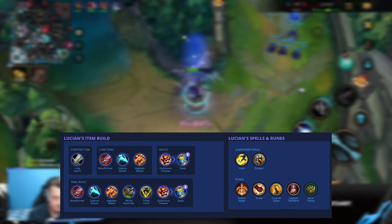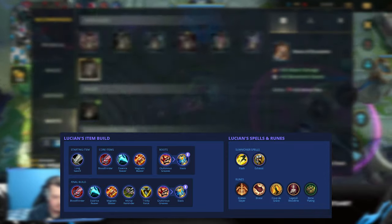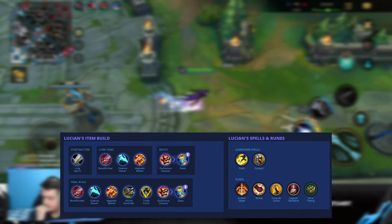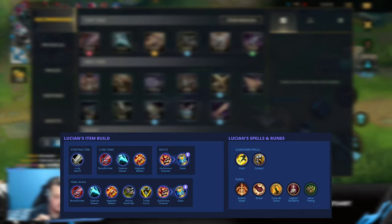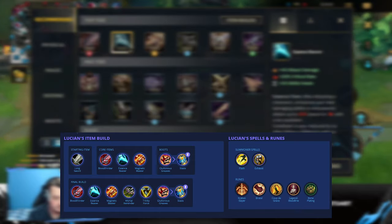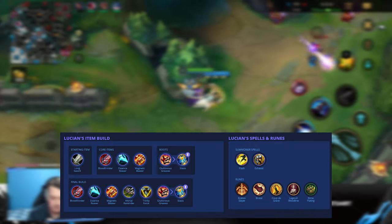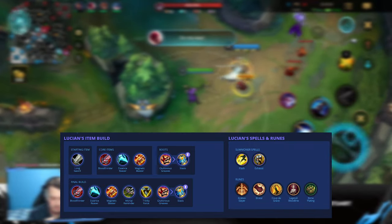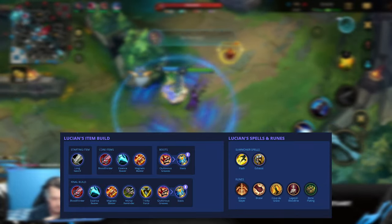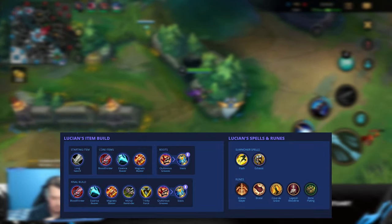Mortal Reminder for the extra damage, crit, and percent armor penetration. Trinity Force as the final item gives a whole bunch of base stats that Lucian really needs. For runes, Kraken Slayer is a no-brainer — it's really easy for Lucian to proc it thanks to his passive, which causes every auto attack after using an ability to actually hit twice. Those double auto attacks mean you only need one more auto attack to proc Kraken Slayer's bonus damage. The rune also got buffed recently and scales even better into the late game.